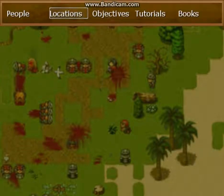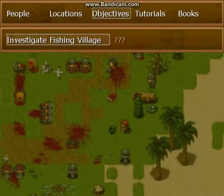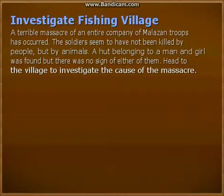This part is interesting because this is objectives. This basically shows you where you're supposed to be going and gives you a general summary of what has happened before if you were confused. So you'll always have a direction. Currently your only objective is to investigate the fishing village, and it gives you a little summary reminding you why you're going there and what you will see when you get there.